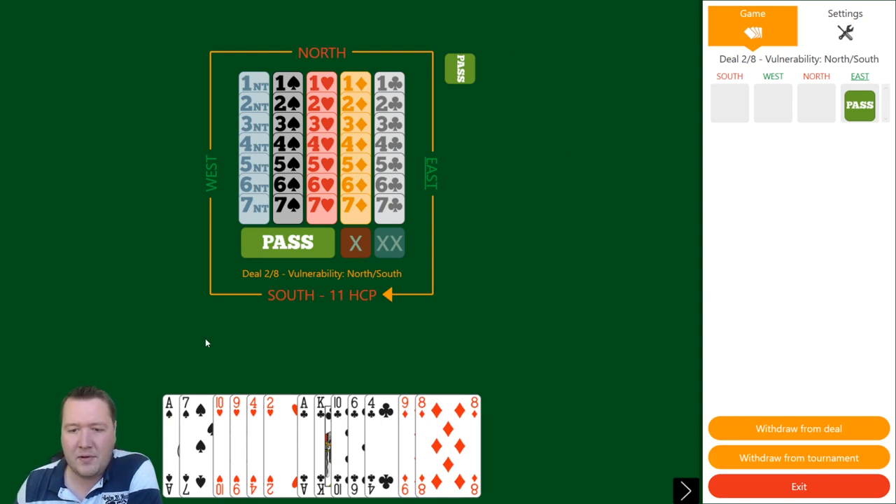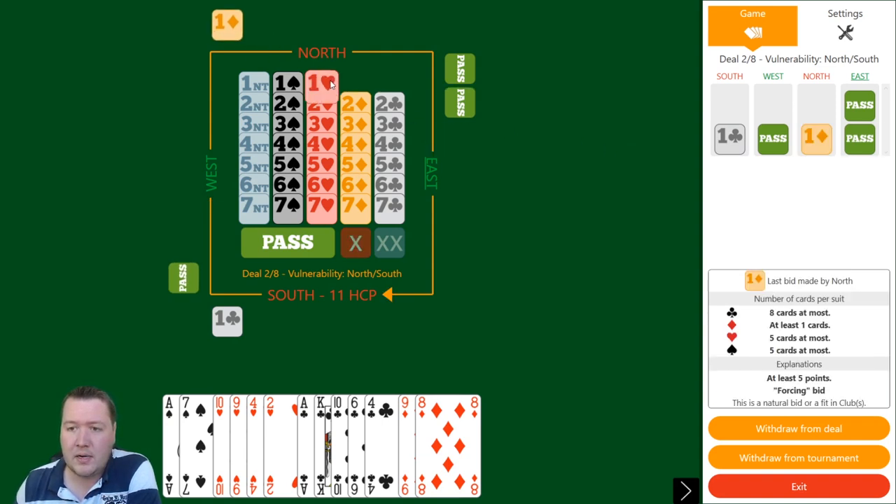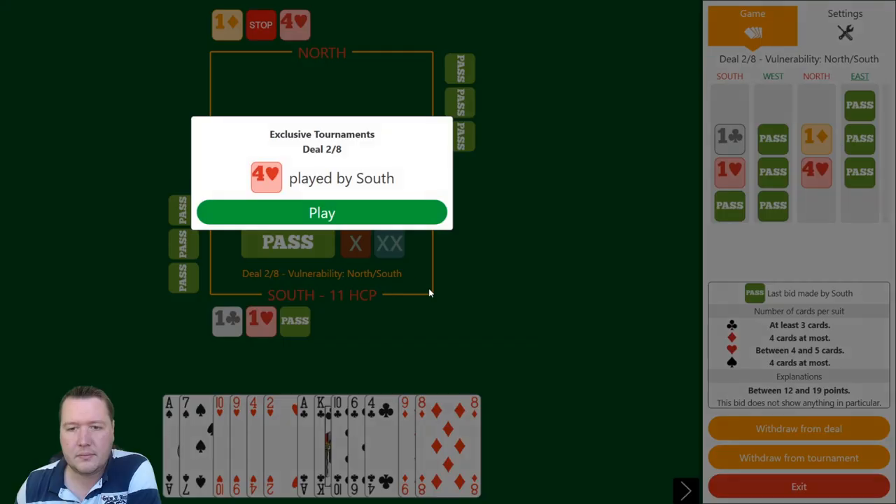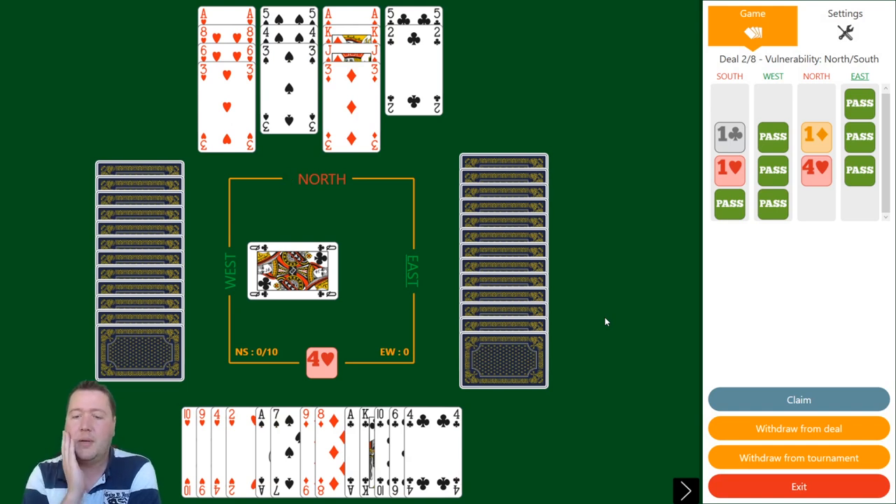11 high card points, vulnerable against not, 2-4-2-5. This is a really nice 11-count — I don't usually like opening balanced 11-counts but ace-ace-king is just fantastic cards. I'm going to get in there and show my hearts. Four hearts — partner's got 12 highs. We have two heart losers and a spade loser, at least no diamond losers. The queen of clubs is a peculiar lead. I could finesse a diamond to get rid of my spade — win the ace of clubs and play a diamond to the jack. If diamonds are 4-3, I can throw my spade even if the finesse loses.